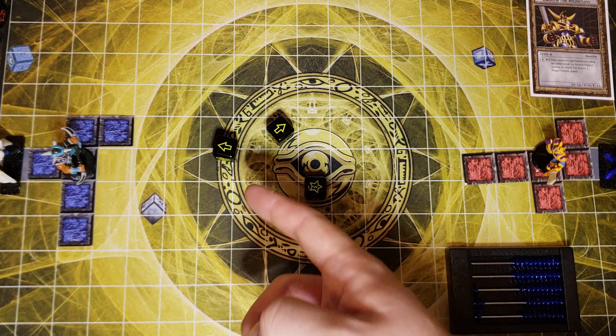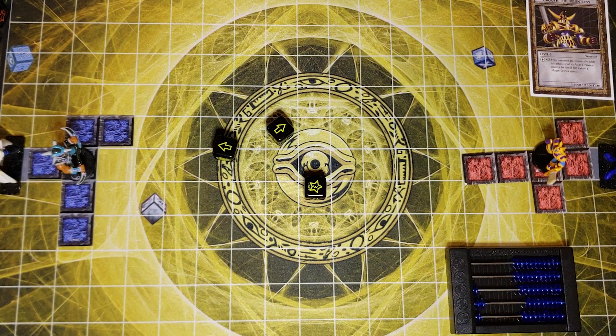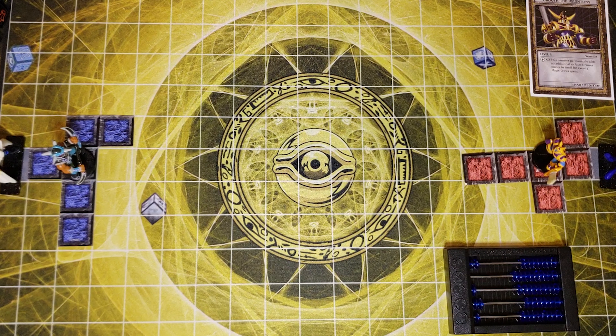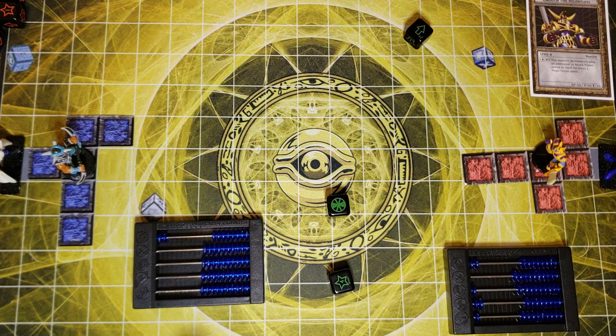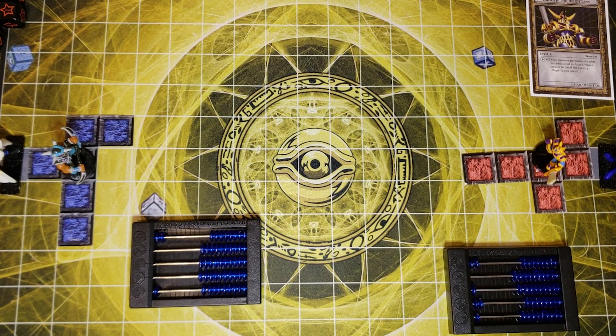Now you get a single roll. I have two movements and a three — without doubles I can't summon, so I could move Org the Relentless but I'm actually just going to put those crests into my dice pool. Now I want to test my level four dice — no luck on summoning, but I get to build my dice pool, which is still useful.